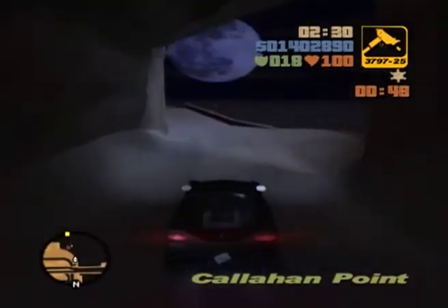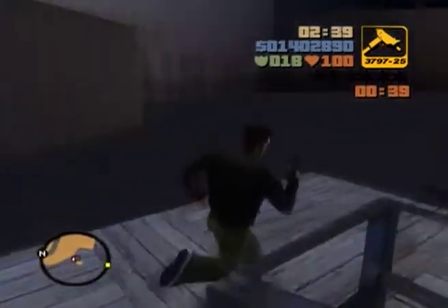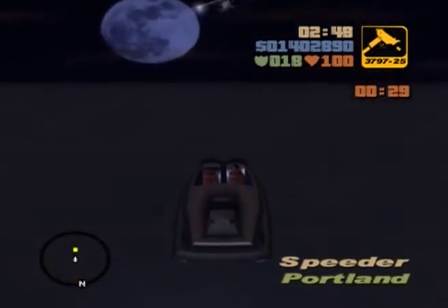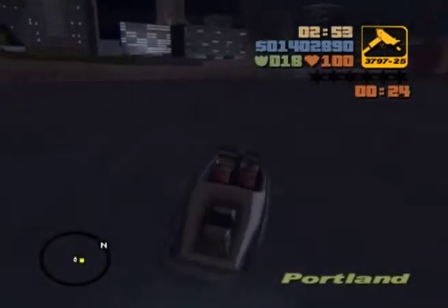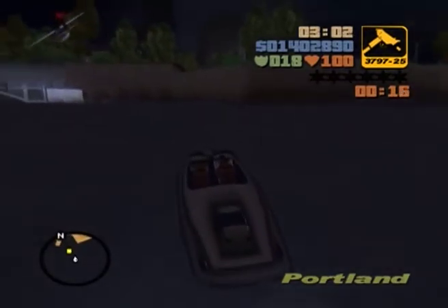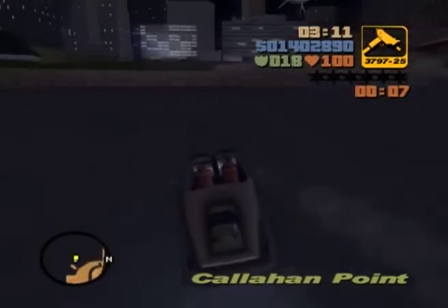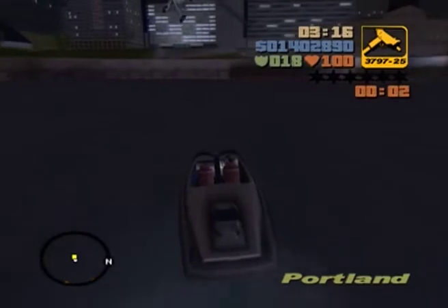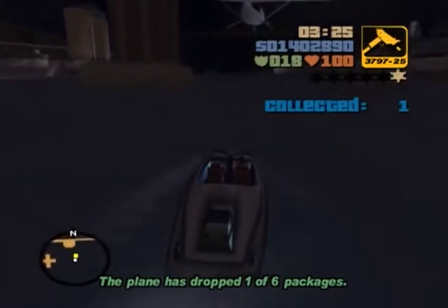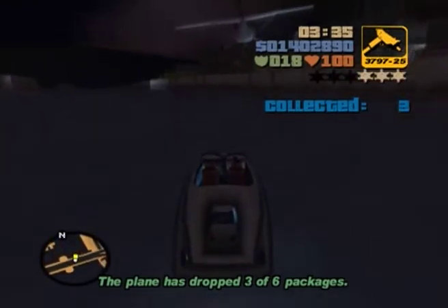Get on the boat quickly. And that's the plane — just follow very carefully behind it. As you can see, every package you collect gets you another wanted star added on. So you're basically a big smuggler right now.